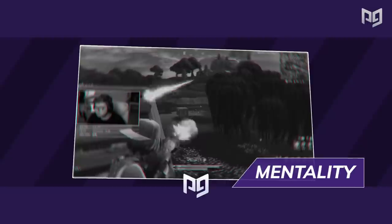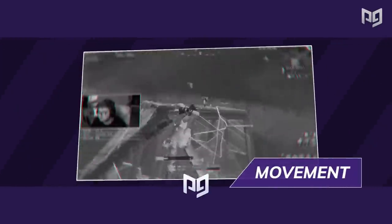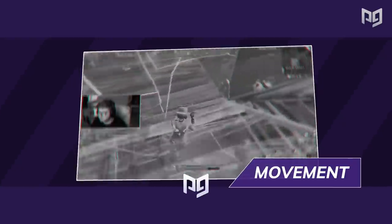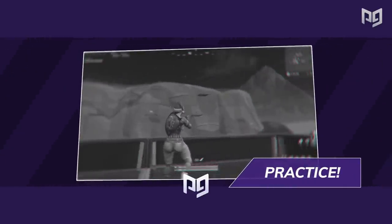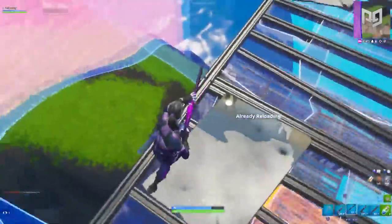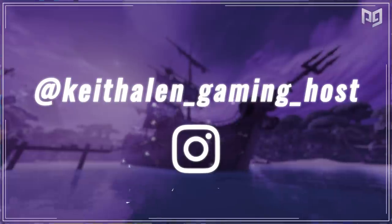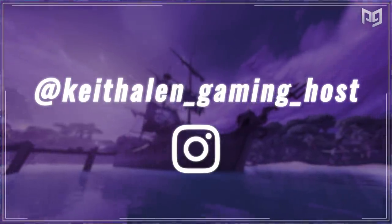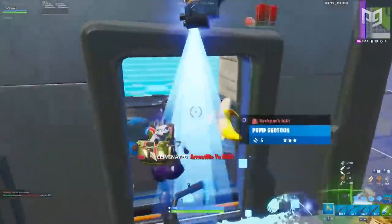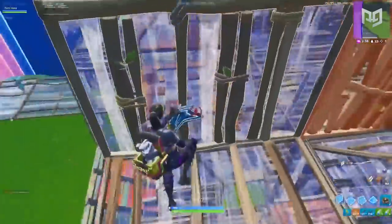To wrap things up, what you really want to focus on when it comes to your aim is your mentality — while aiming in on your enemies, putting focus on your movement while fighting opponents in close range or far range bloom battles, and utilizing the multiple strategies we showed you today. Lastly, we want you to practice — practice and practice some more — making sure that you're really drilling and mastering the aiming mechanics of Fortnite, because it takes time. We hope this video proved that controller players are just as capable as any other platform. Hit that like button if you enjoyed it and throw all your thoughts in the comments down below. We appreciate all your support and we'll see you on the next one.